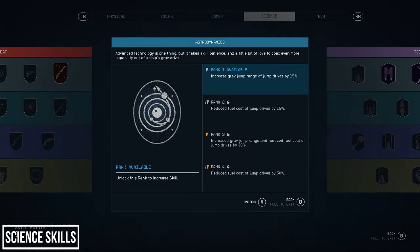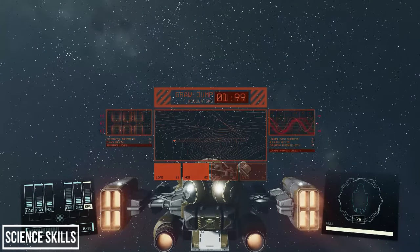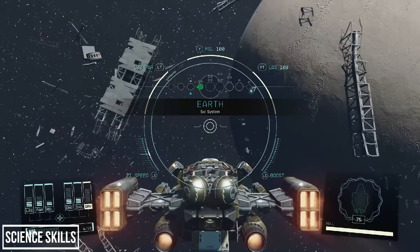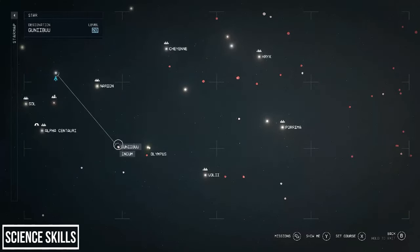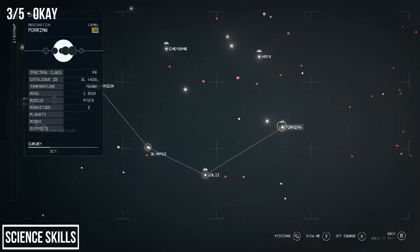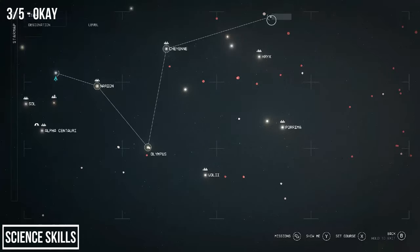The fourth skill tree is the Science tree. The first rank has a lot of disappointing skills, however some later skills are awesome and unlock cool new features — so this tree is one you'll have to throw some perk points at to reap the rewards. First up is the Astro Dynamics perk, which at each rank either increases your grav jump range or lowers the fuel cost to grav jump. Grav jumping is basically how you get across different star systems. You can also get around this perk by investing in ship building — better grav drives equals bigger grav jumps. Overall this is middle of the road: not essential, but not useless.